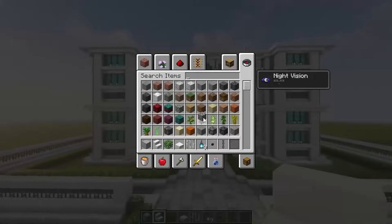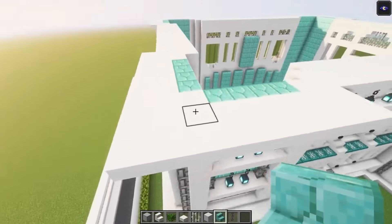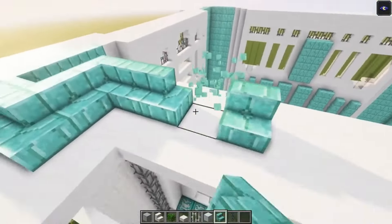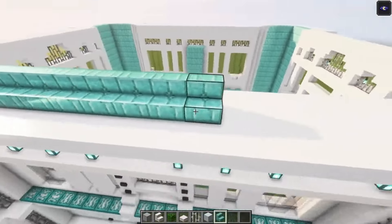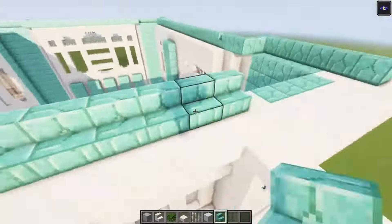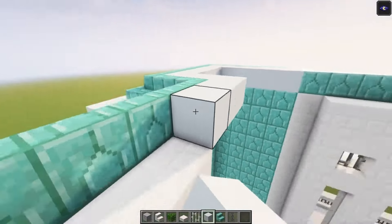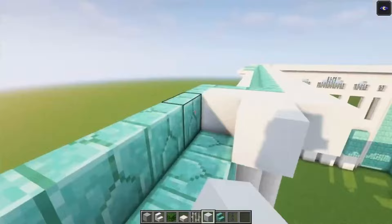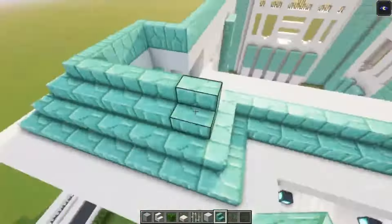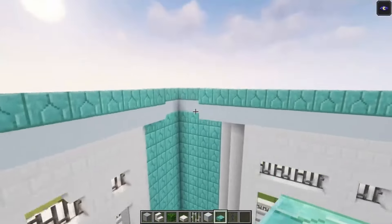Now let's start working on the roof. Now for the roof I am going to use some prismarine brick stairs and I am going to use some white concrete as well. To start off you just want to go all the way around with some stairs and you want to go in one block each time. So you always need to have one block of space. Once you are done with that what you want to do is you want to add some full blocks on your back side. This will make it much easier to get the second floor. Okay now let's get another row of stairs.